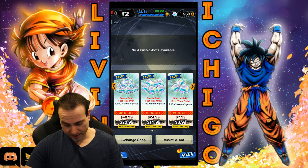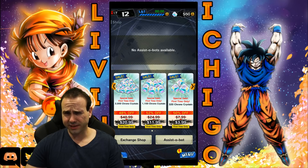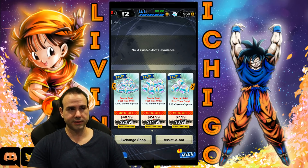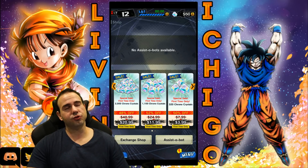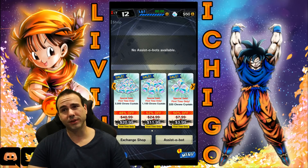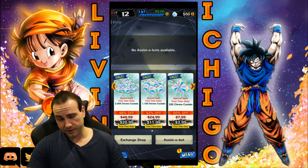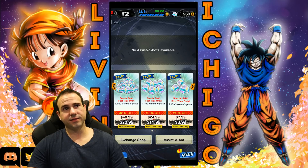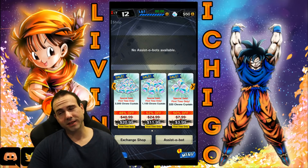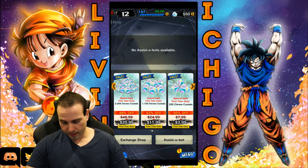The main option is Special Cell First Time Only — 2000 Chrono Crystals for $40.99, but you can get it for $20.99. I'm seeing some people saying it's way expensive, but you do realize in Dragon Ball Dokkan Battle it costs $44.99 for 91 stones — that's not even enough for two multis. You would have to buy the 91 stone pack and then buy enough stones to get another nine, so that might be 50 bucks or more. You're getting guaranteed two multis for $40.99, which breaks down to about $20.50 per multi, when most games are usually around $25 per multi. So not bad.